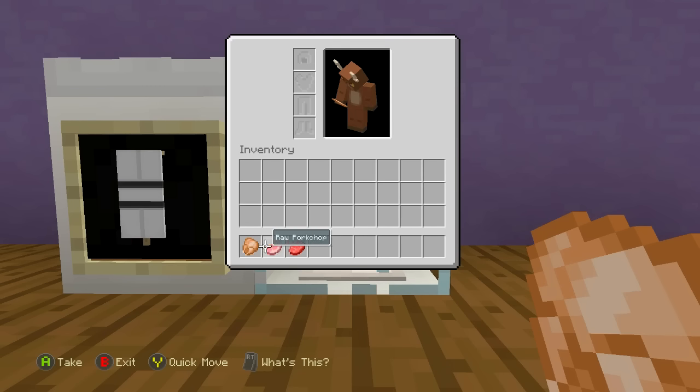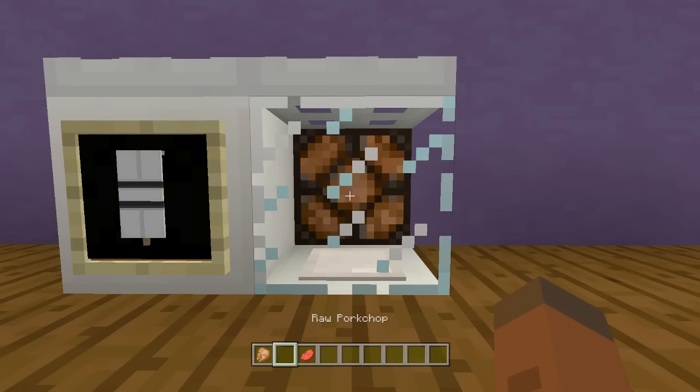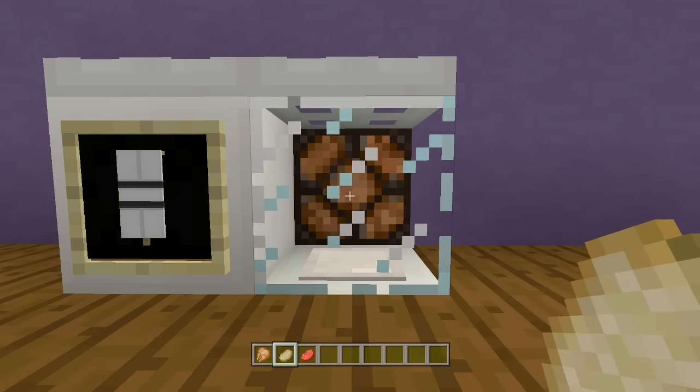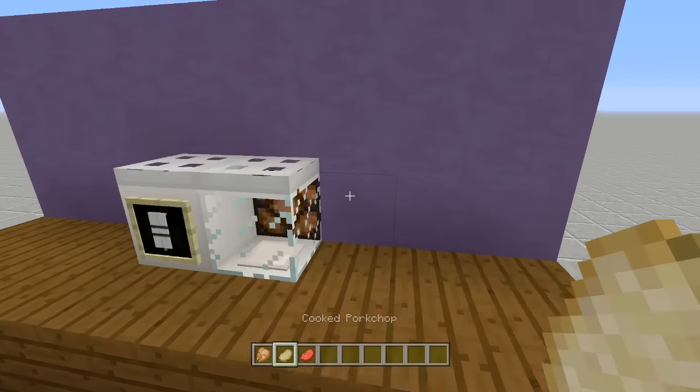As you heard, it made the beep beep sound and then we got our cooked chicken. I'm going to do it one more time — we're going to look at the redstone and then jump into the build. And there is our cooked pork chop. Let's go ahead and look at the redstone behind this thing.